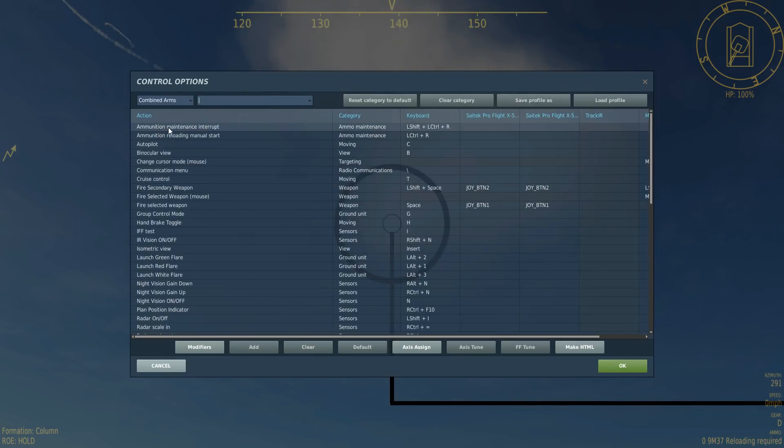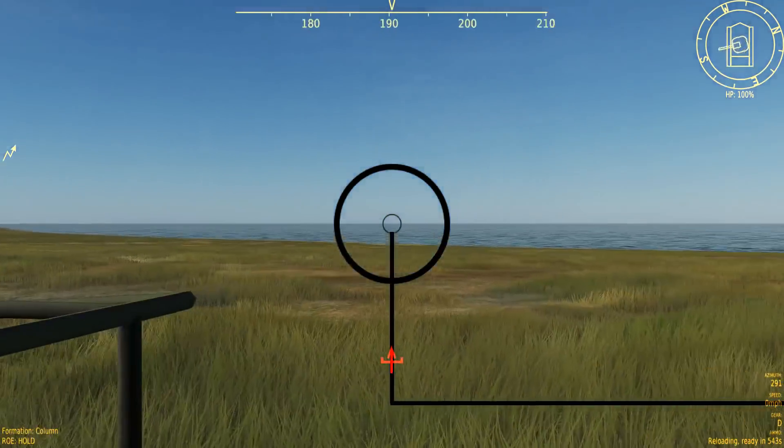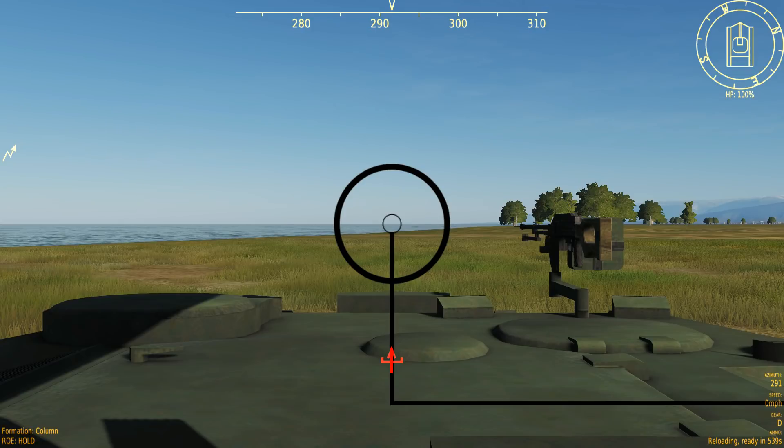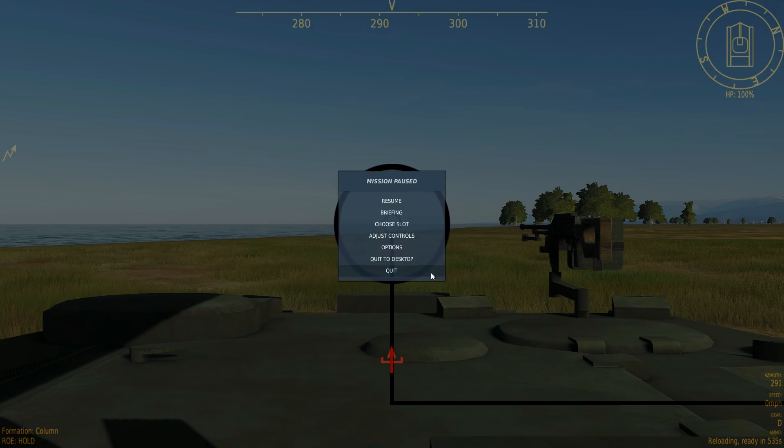Let's find out what our reloading button is. Go to ammunition, reloading, manual start — that's Left Control+R. You can see at the bottom it's going to take 535 seconds, which is forever, so we're not going to wait for that. That's all we want to show from the cockpit. There's a gun on the front there, but I can't figure a way of using it. Next we'll show using the vehicle from the Tactical Commander view.